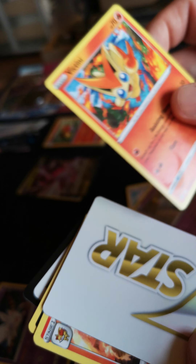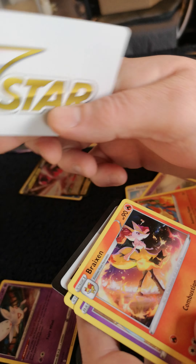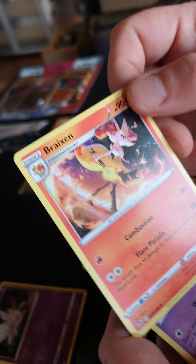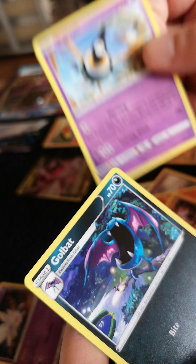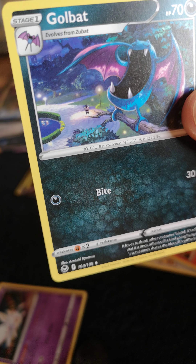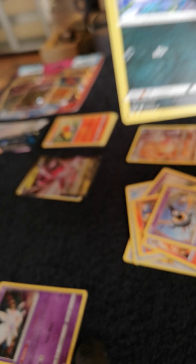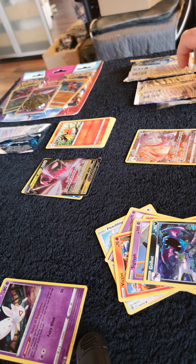A Satini V-Star card — I don't know what these V-Star cards are for, so I'll keep that. Got the code card. Braxien, Siglaviv, and a Golbat — that's also very nice. I'll explain why in the next video to come; you'll see why this is very nice. So, last pack!